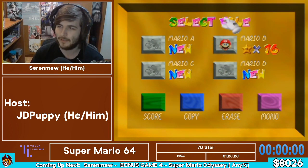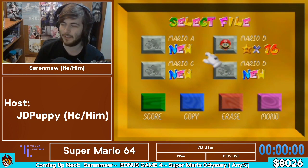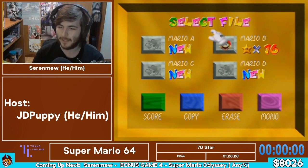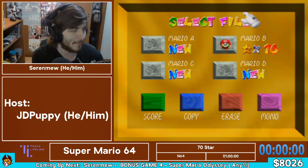I'm going to be running 70 Star for Super Mario 64 today, which is essentially like a glitchless any percent, or the closest thing you can get. There are a few clips and stuff, but mostly everything is by the book — a lot of movement, not a lot of cheating going on. I'm joined here in the booth with OddKate, one of my longtime favorite friends. How you doing, OddKate?